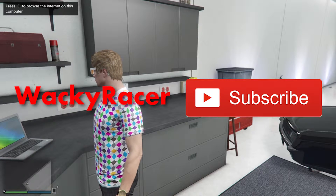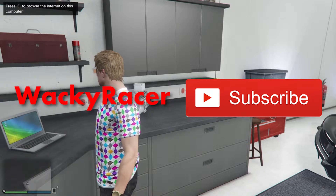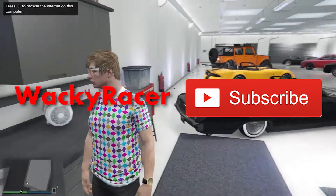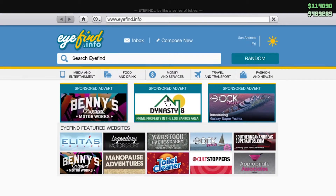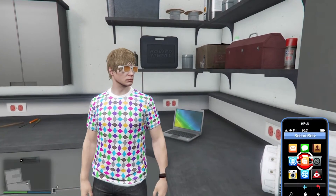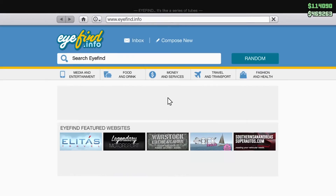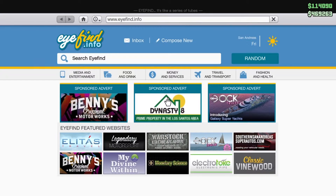Hey guys, it's Wacky Racer. On the new GTA update we've just got called Executives and Other Criminals, amongst all the other stuff like the cars and everything, there's this new app on your phone called SecuroServ. Not sure what that is — if you have any better ideas, be sure to comment them down below.